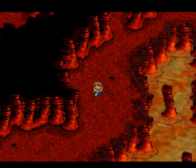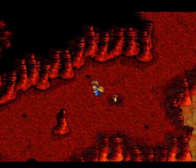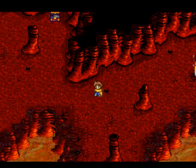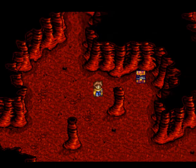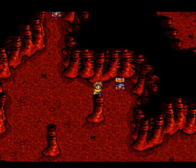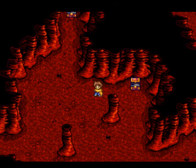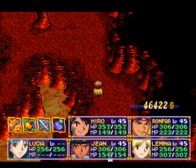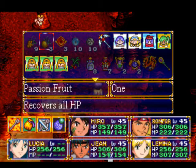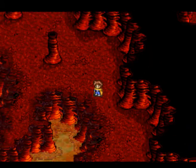Back to pointing out treasures. Heading over this way, you want to head down and to the left first because this area of the dungeon does not loop around. So here we'll notice two of them - right there was a Tiger Armlet for Jean, up there was a Passion Fruit. I believe Passion Fruits fully heal you - yeah, it recovers all HP for one person.